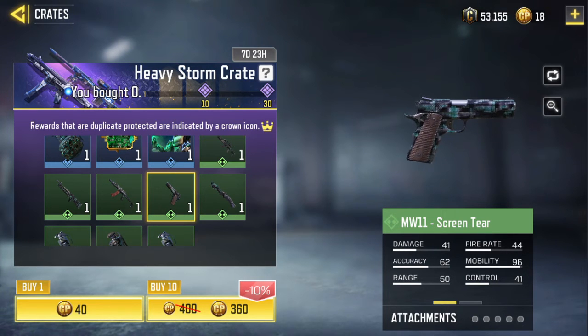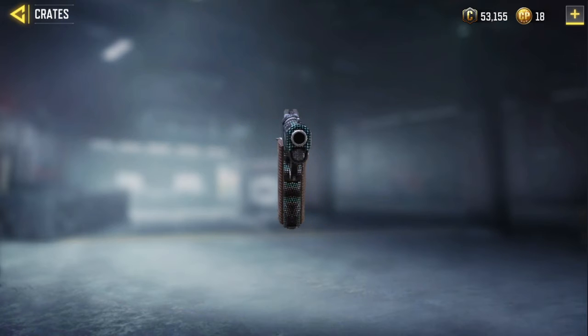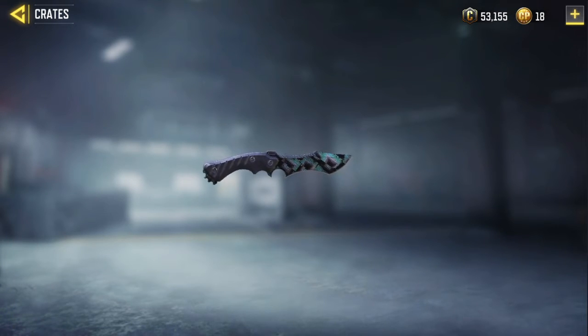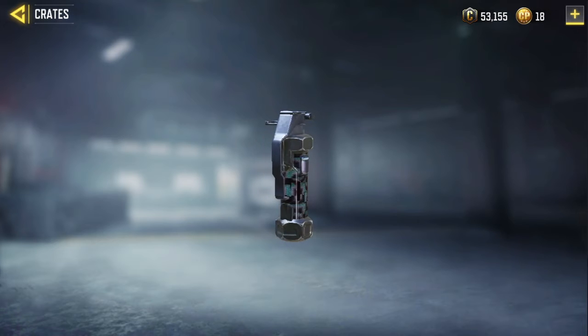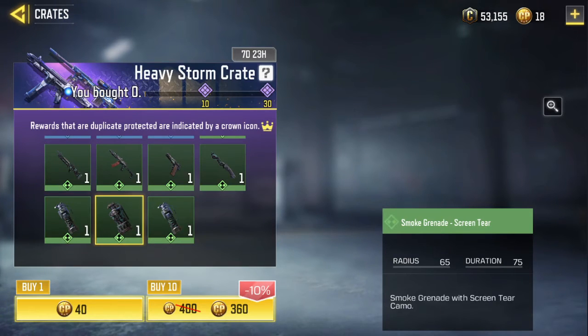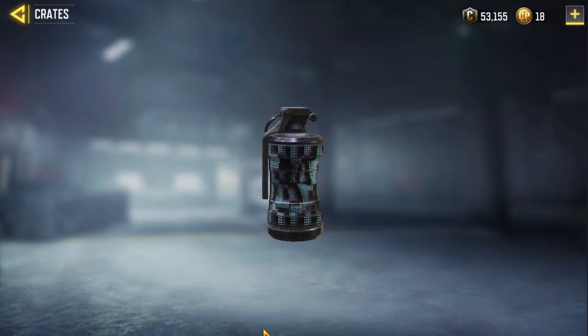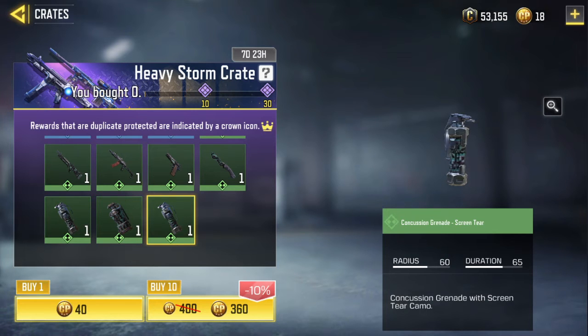The next one is the IUS 79U Scatter Force and the MW11 Scatter Force. The next one is the KNIFE Scatter Force. The next one is the Flashbang Grenade Screen Tear. The next one is the Smoke Grenade Screen Tear. The next one is the Concussion Grenade Screen Tear.